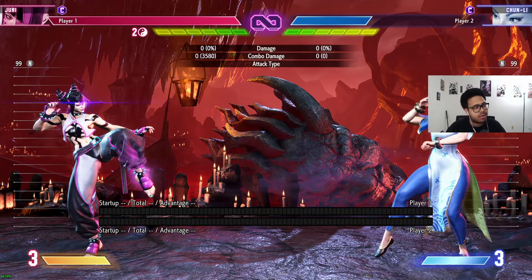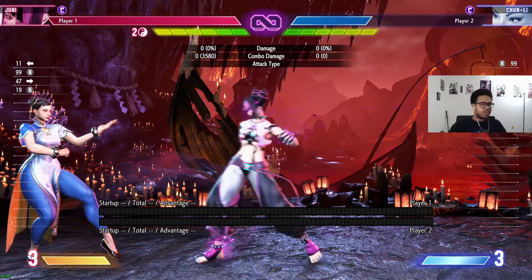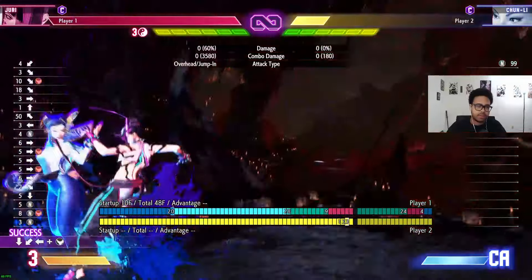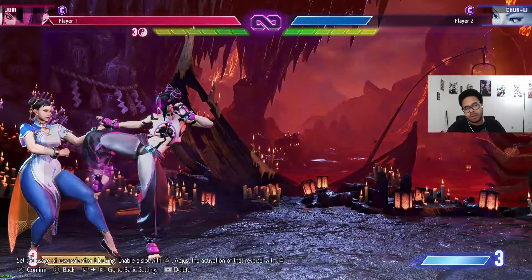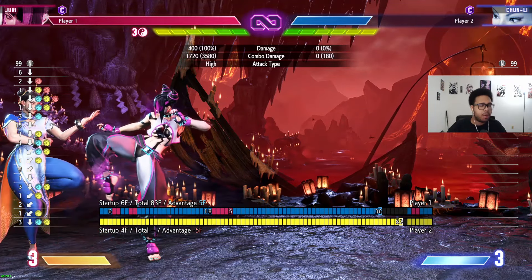Now we're going to talk about another setup I'm probably going to steal. You guys all know the typical Juri safe jump into whatever. But what if I told you there's a setup where she's plus two and you can actually pump fake what you're doing?